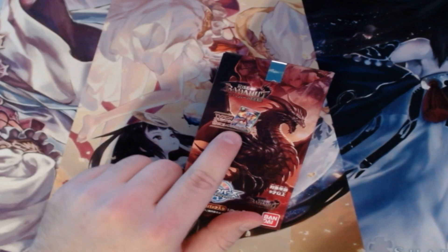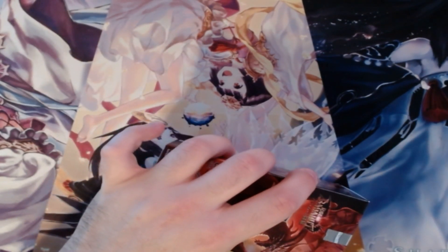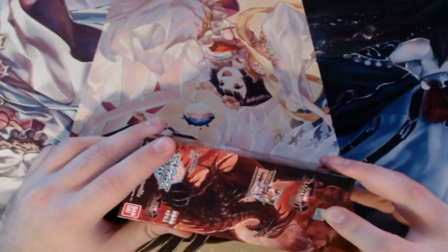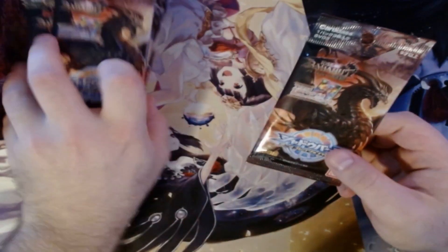It looks like there are anime cards in the set as well, so let's get right to opening it. Let me know if you like the non-Weiss Schwartz content, because Weiss is a little hard to do more than a couple of games — maybe a game a week. You can only talk about the set so much. But if people were down, we could always stream Shadowverse on the side and talk about Weiss during it. As you can see, you get 24 booster packs in this box. They are smaller — only three cards per pack. Pretty nice. Let's get to cracking.